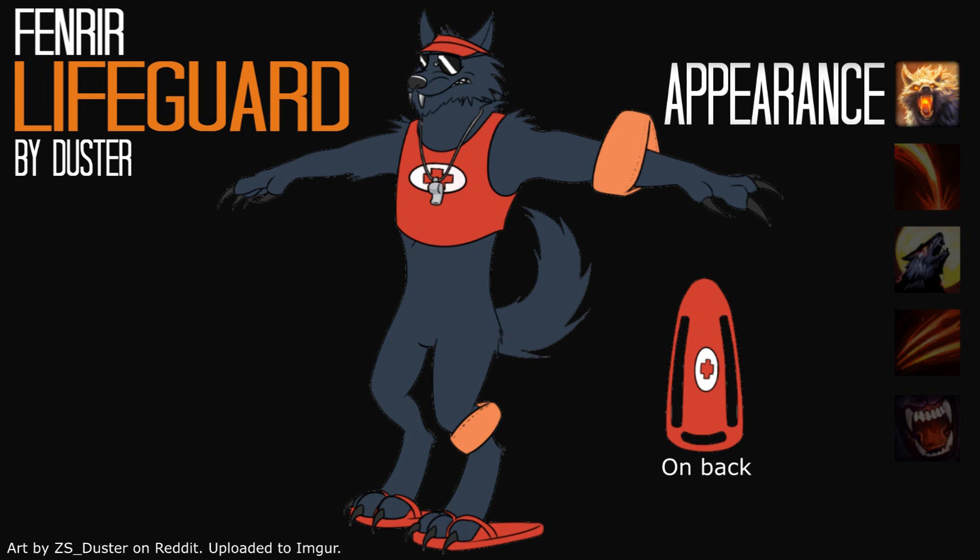Fenrir would be a lifeguard for this skin — surprise surprise. He would wear a short red tank top with lifeguard decals, a rescue whistle, a visor, sunglasses, flotational devices such as armbands that would replace his runes, and human flip flops on his hind paws that comically don't fit his feet. He would have a west coast slash Californian accent.